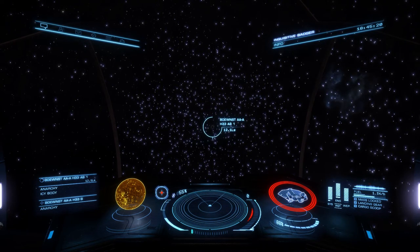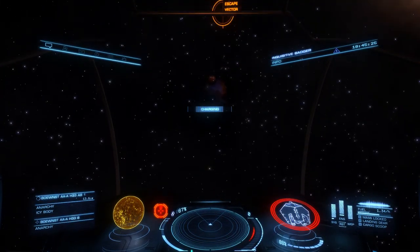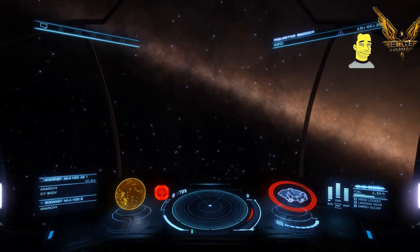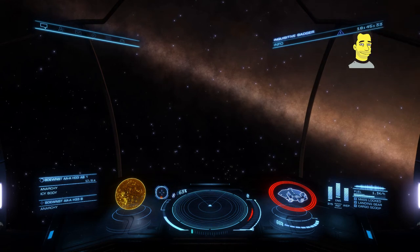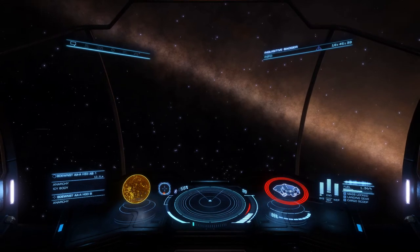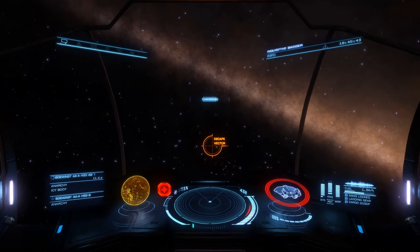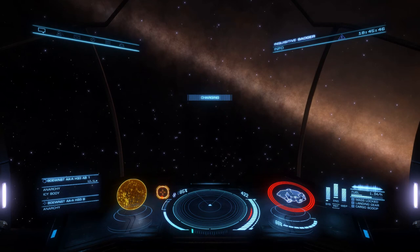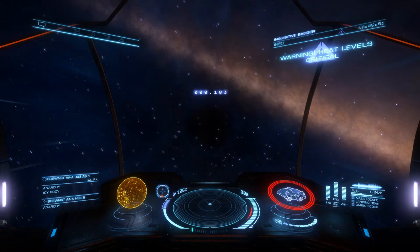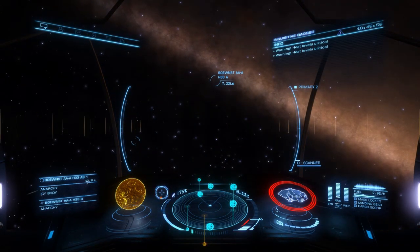I think the best way of getting out of here is to spin up the frame shift drive, find your escape vector, then cancel it so you are aligned to where you're going. Then flip her down, foot to the floor, hit that jump button — you'll be aligned for your escape vector and you shouldn't incur too much damage. On the first attempt it went up into the hundreds and I incurred a bit of damage to the ship.